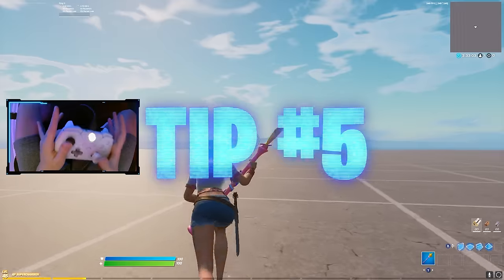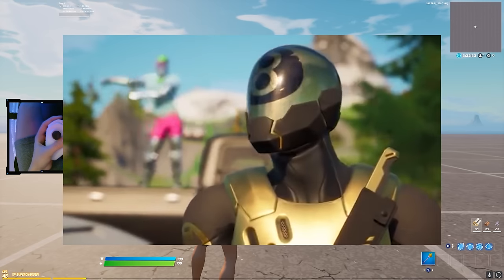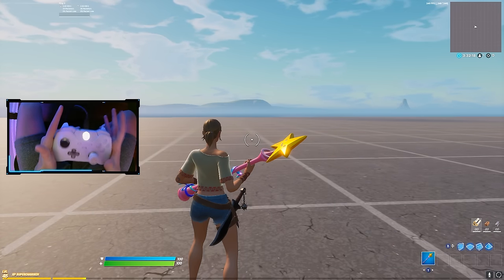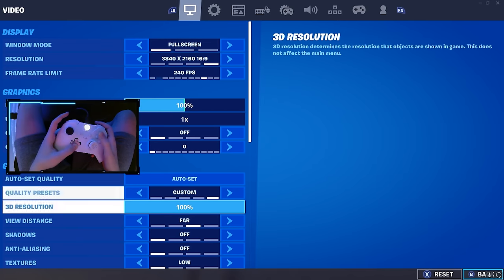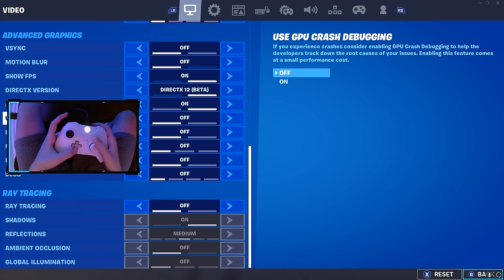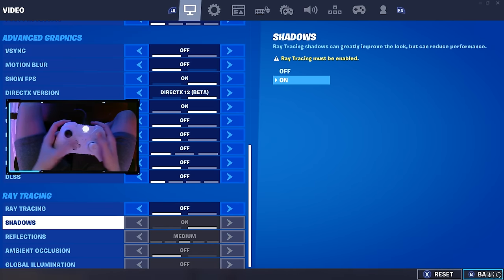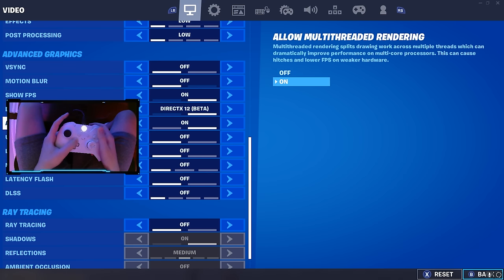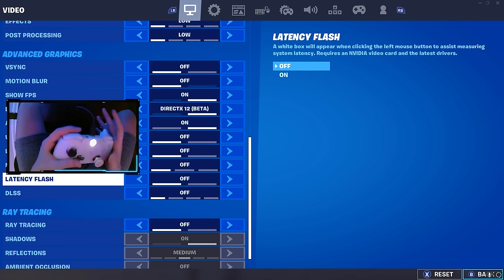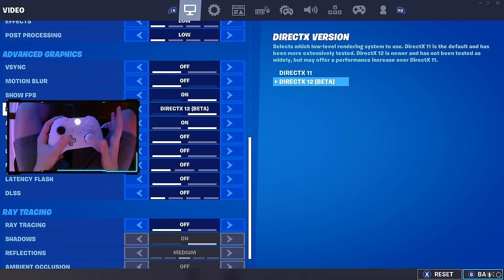Tip number five is a very big one. Fortnite, GeForce, and PS5 all implemented new graphics for the game. These graphics are beautiful but will make your game a lot more delayed. For PC — if you updated your drivers to the new GeForce drivers, go into your settings, scroll down in the video options, and you'll see ray tracing as an option along with DLSS, latency flash, and other new features. Make sure ray tracing is off, DLSS is completely off, and all these new features are off as well, because they will make your game perform a lot slower. If you have a high-end PC and can keep good performance with them on, by all means do it. But if you want performance over quality, have all of these off.